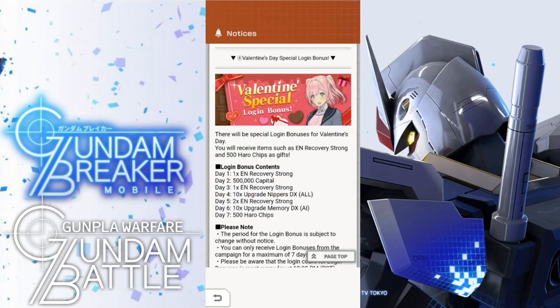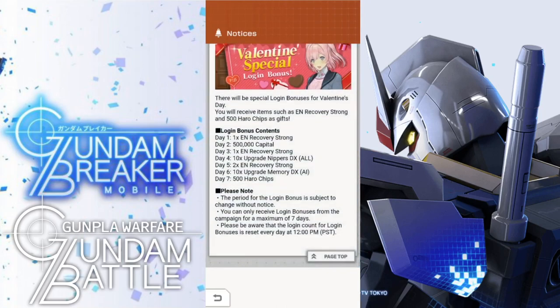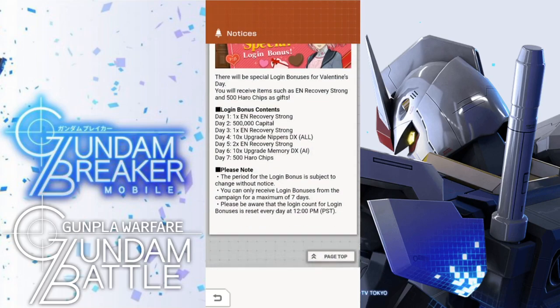Next, we're going to have a login bonus with some pretty good stuff. We've got 500,000 capital — I'm all about capital, give me as much capital as possible. We've got some new Energy Recovery Strong, which is going to be amazing. You've got some more Nippers, which I do need because I've been upgrading a lot of stuff. And the 500 hardchips at the end is going to be fantastic.